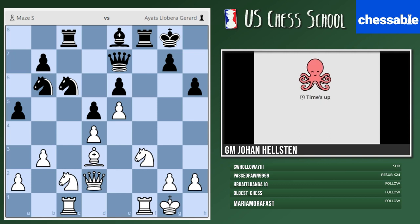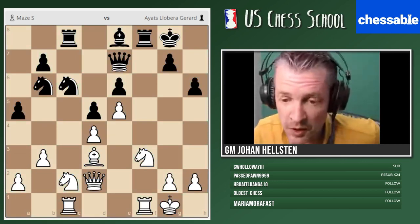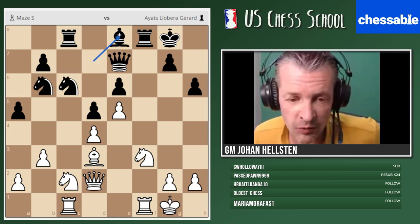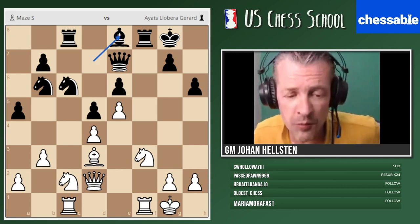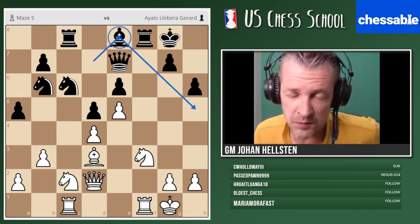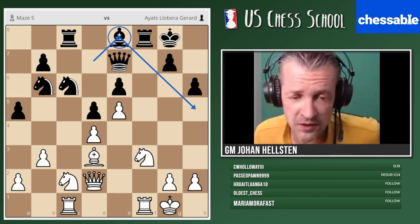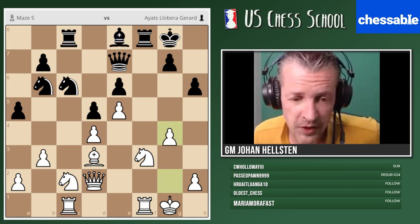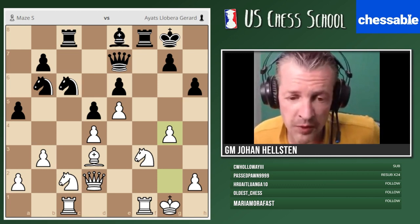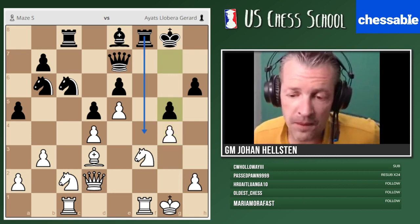Everybody wants to play g4. Well, we'll have to call the French grandmaster for his opinion. The thing is, black just played bishop e8 — one important function of pawn play is to restrict our opponent's plans. It's clear that black would like to play bishop h5, which is the so-called bad bishop in the French structure. Black has less space so they're happy to swap pieces. We could play g4 to prevent bishop h5, but that also softens up some of our own squares.